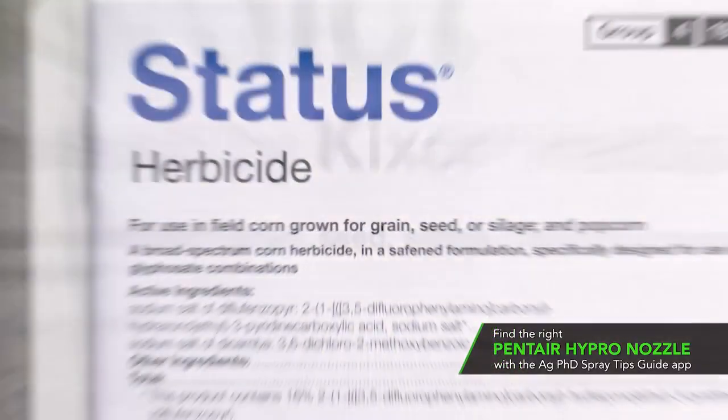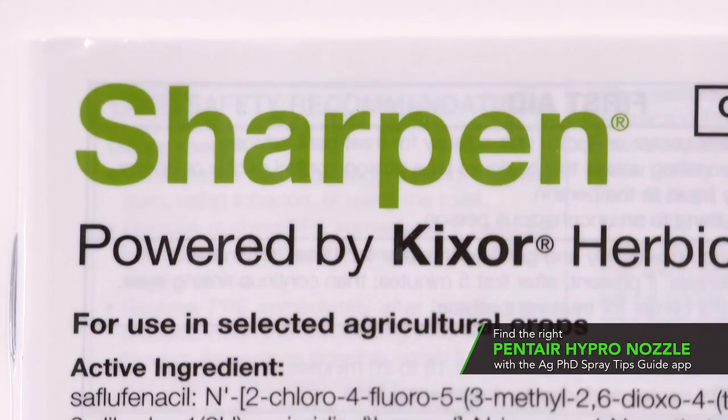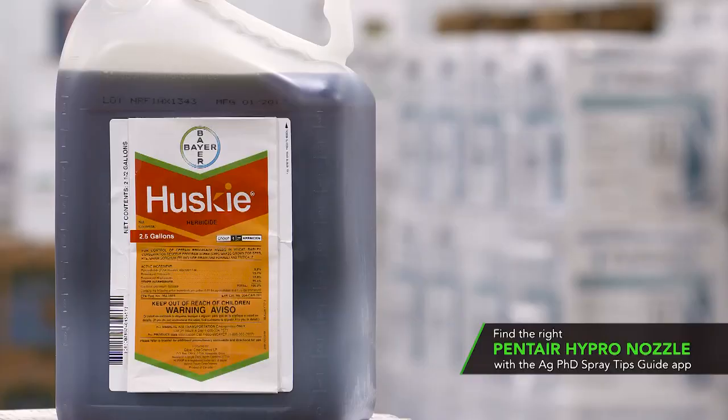Post-emerge, Status or an HPPD would be fine — and again, spike it with atrazine. In wheat, we don't normally have a lot of giant ragweed problems, but we would start with Sharpen and come back with a high rate of Husky.